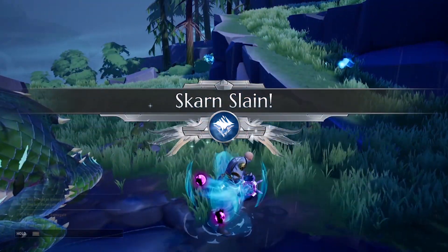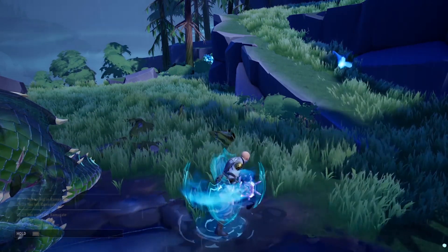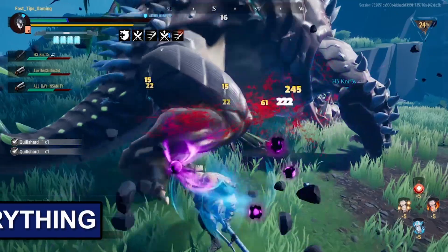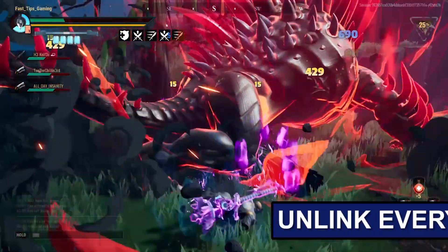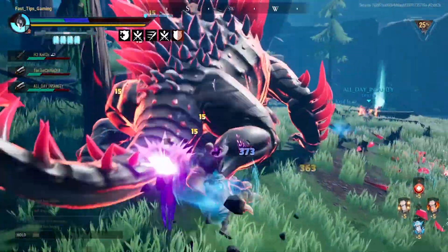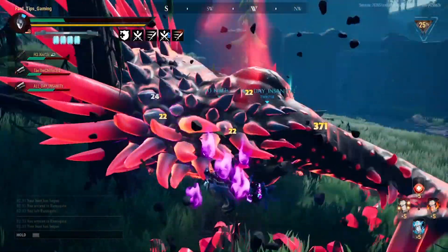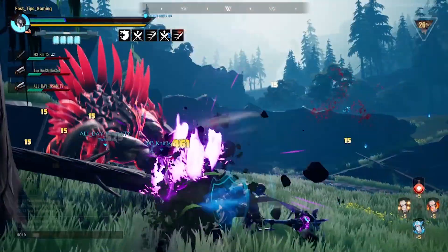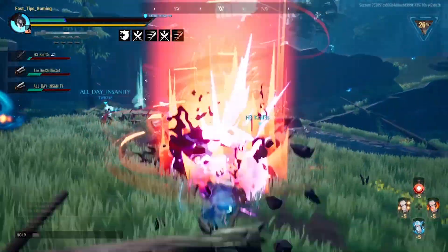Big oof. Now that you know what's going on, here are the steps you need to take to properly link your account. Number 1: unlink everything from the account that you yourself created and delete your account. It took Epic Games a few days to fully delete my account, but when they did, they sent a confirmation email. Do not move on to step 2 until you have received your confirmation email that your account has been officially deleted.